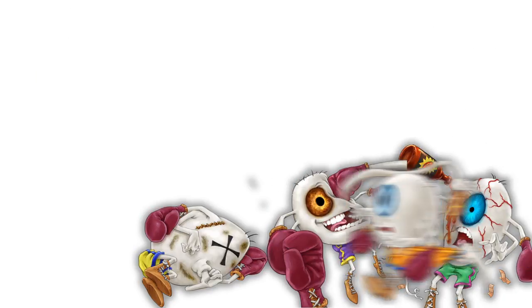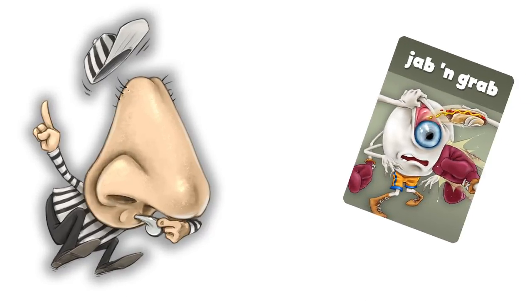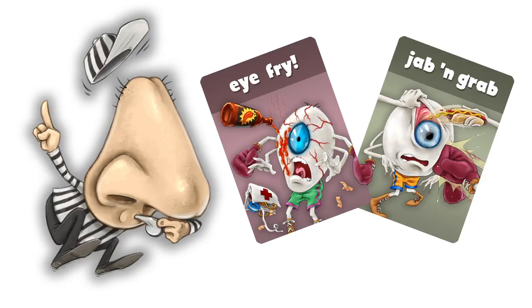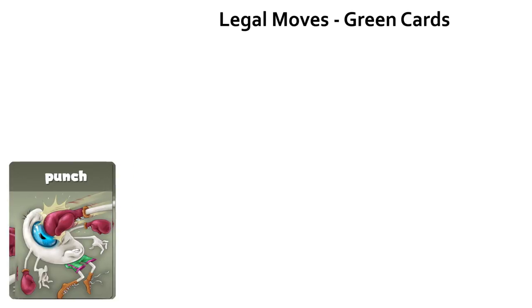Eyeball boxing is a brutal sport. Although there are referees at hand who try to keep it by the book, it's normal for eyeball boxers to break the rules. During your turn, you may play a legal or an illegal move. Should you attempt an illegal move, you run the risk of another player throwing a referee card to stop you. Here are the moves — let's start with the above-the-board, good sportsmanship, legal moves.